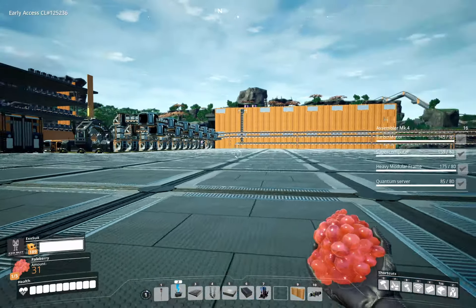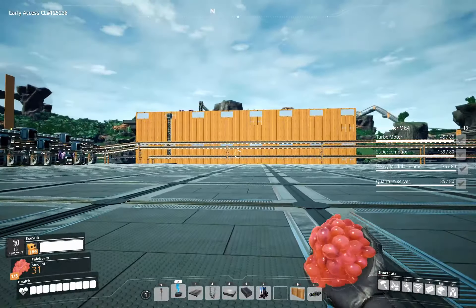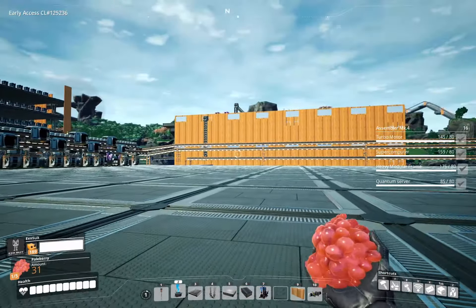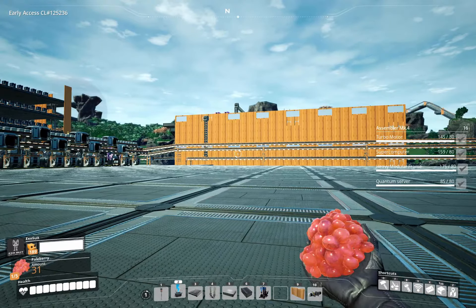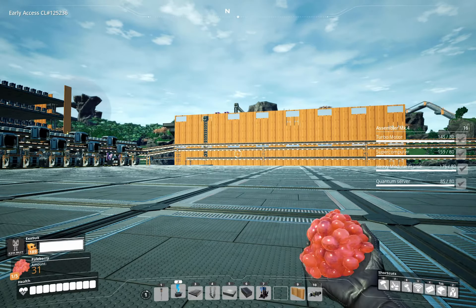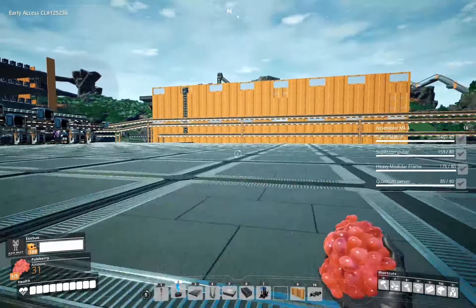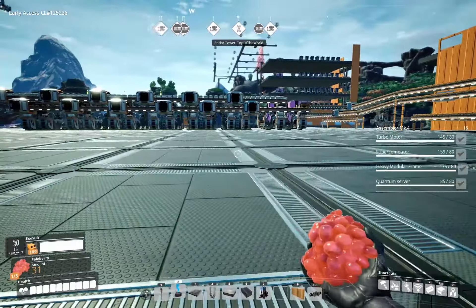Welcome back to Flexible Games, where we are playing Satisfactory. The next step is we need AI limiters. There are four different things that use these, and we're going to need a lot of them — almost 400 per minute. These are going to be complex because of just how much raw material they're going to take.